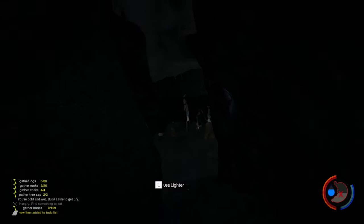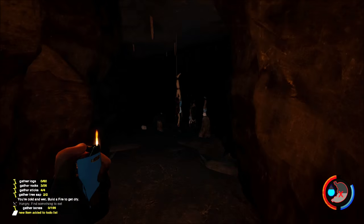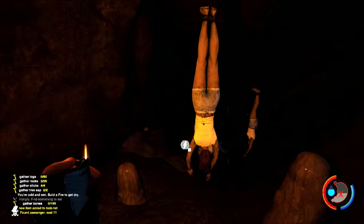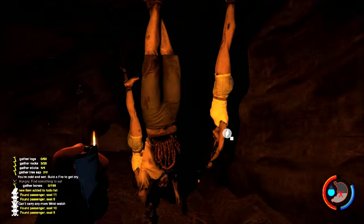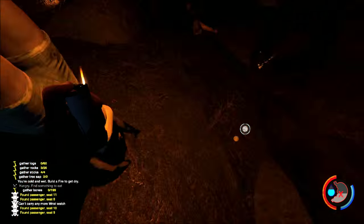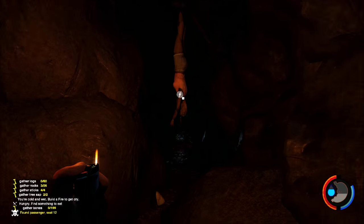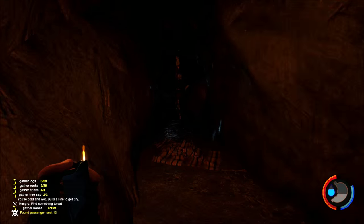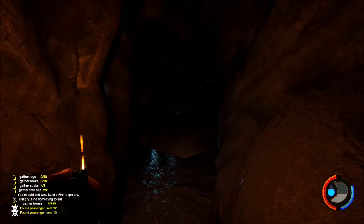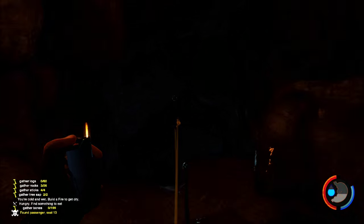It gets dark into a rather gruesome cave. Lots of bodies hanging from the ceiling — push past them. Collect the watches if you need them. I've got plenty of watches already. Keep pushing through. You pass like 10 hanging bodies and cloth on the floor, and you come to the first rope.